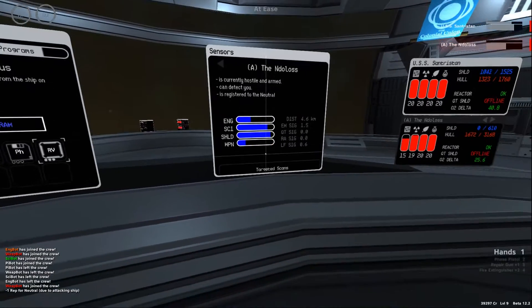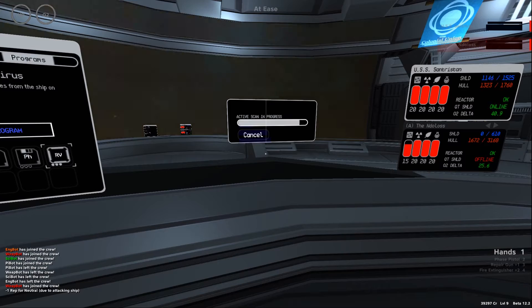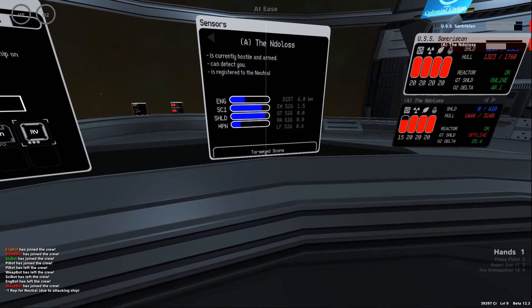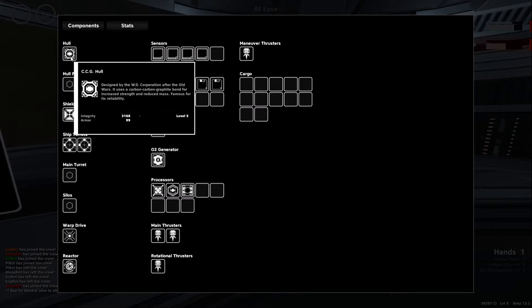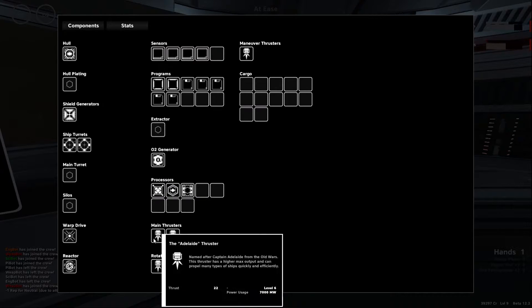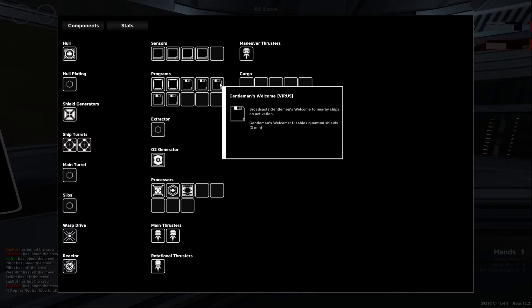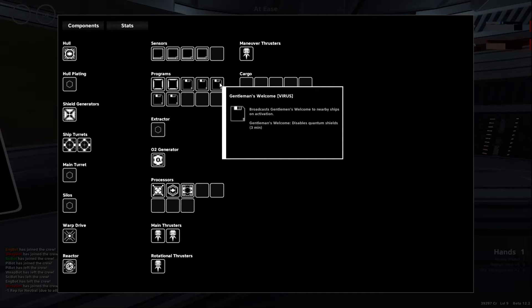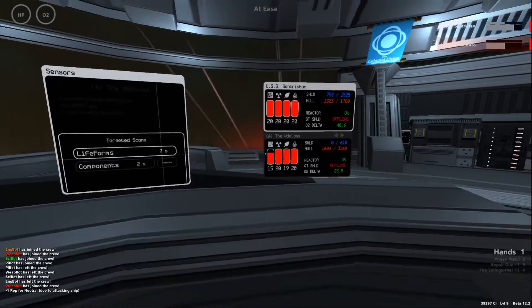Another key function of the science officer is scanning: scanning planets, other ships, and life forms, as well as checking climate conditions on planets. You can also examine ship components — for example, seeing that a ship has a massive turret or a shield generator so you know not to mess with it, or identifying ships that might have good loot worth going after.